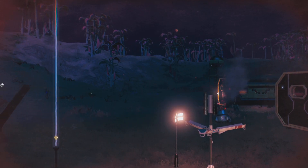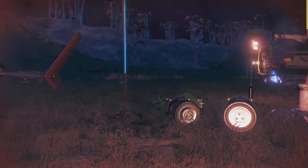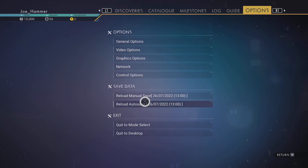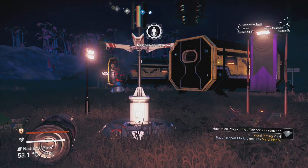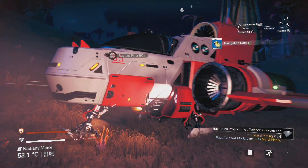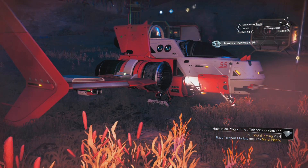These are also going to manually save your game. So now we'll be able to see in the menu here, we have a difference between the manual save and the auto save. The manual save is the one I just created here because I actively activated that, whereas getting in and out of your ship is going to create an auto save.